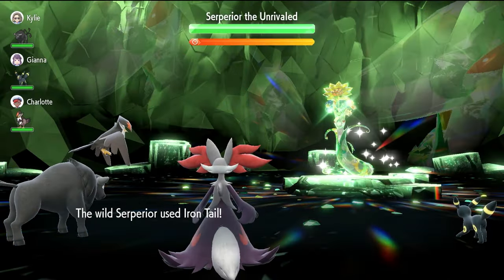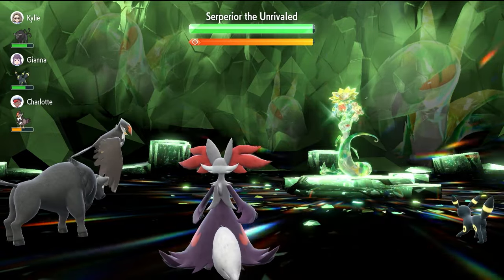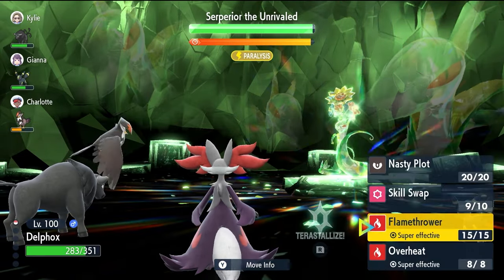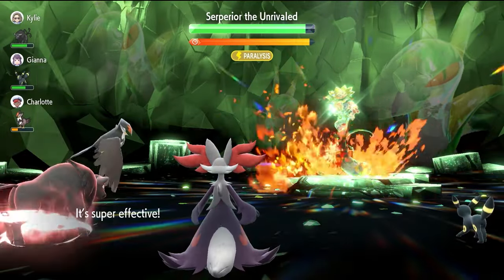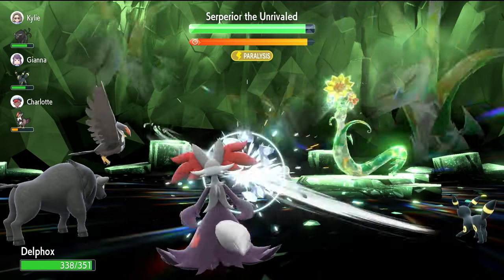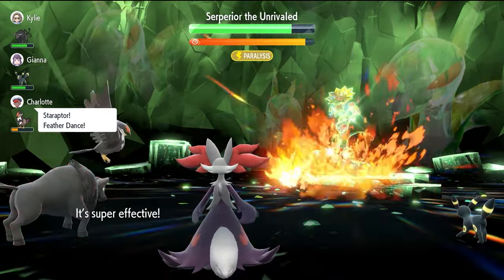With Delphox, on turn one we go into the raid and use Skill Swap. You may see Intimidate fire off — if you have an Intimidate user on your side it will give an attack boost to Superior, but once you've taken away the Contrary ability, any subsequent Intimidates will drop Superior's Attack and keep those hits in check. Next turn, lock in with Overheat. With Contrary, Overheat boosts Special Attack by two stages instead of dropping it. One caveat: if you get hit with Gastro Acid, use Flamethrower instead of Overheat to reach Terastallization, then rely on Nasty Plot to boost Special Attack.